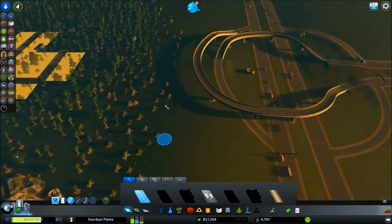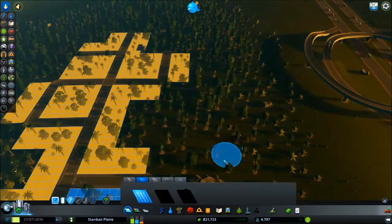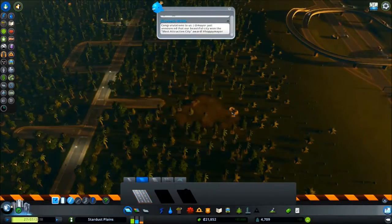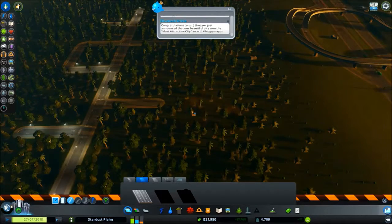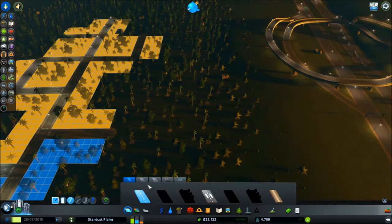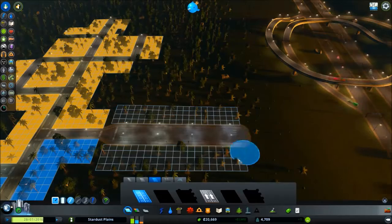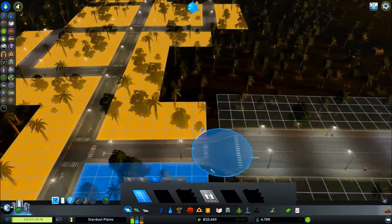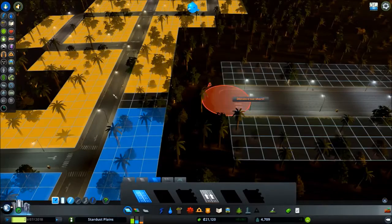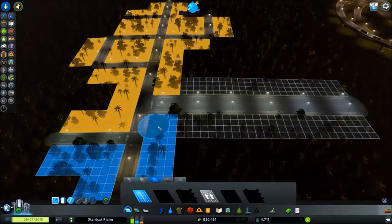I might just create a dual carriageway. Gonna have to get rid of the rut first. Create a small section of dual carriageway just to build the traffic. Just completely dual carriageway to go here. Feel like the load of traffic is going to be here though.